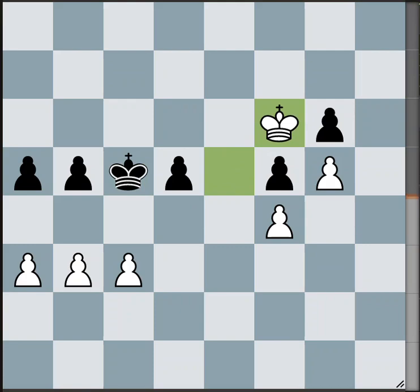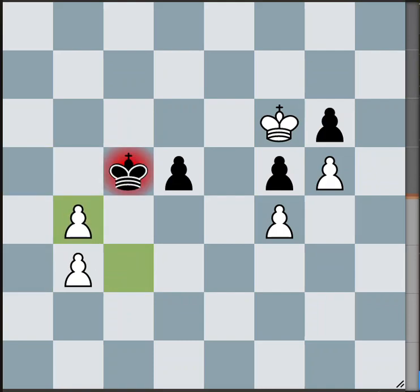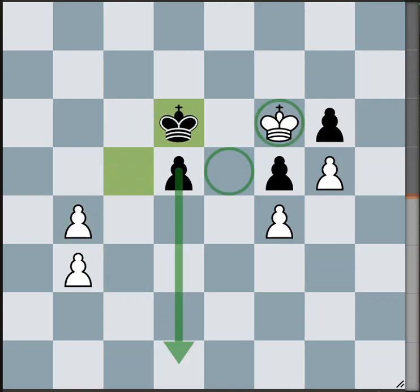White goes after the g6 pawn. Here, black found another only move — the only move to draw is b4. Black needs to get into the position; he cannot make any more progress with his king, so he has to break things open. White captured, black recaptured, and white captured and gave check. This is one of the positions I asked you to analyze. There's only one drawing move: king to d6. The point is it shuts the white king out of the e5 square, guaranteeing black's d-pawn is going to promote.